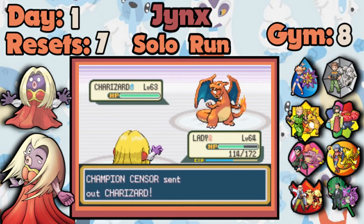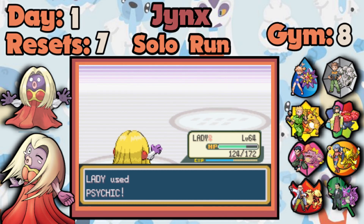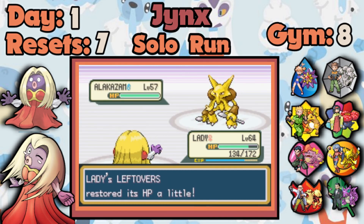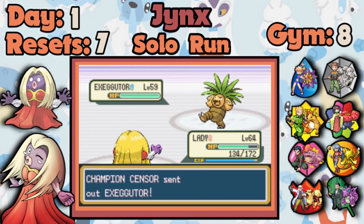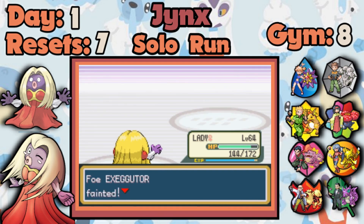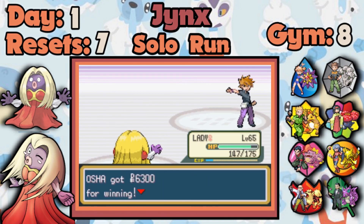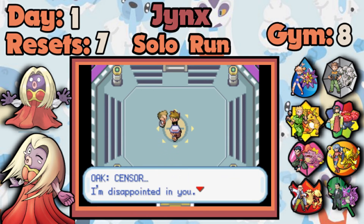Gyarados survived even after all the boosts, so I use the opportunity to set up a third Calm Mind — why not? Now I'm at 2.5 times my Special Attack and nothing can survive this. I don't even worry about Charizard at this point — I can survive a Fire Blast like it's a tackle from a Caterpie. Nobody worries about it, and I easily one-shot Alakazam with Ice Punch — not even Ice Beam. Who worries about you? Calm Mind completely changed the complexion of this run.